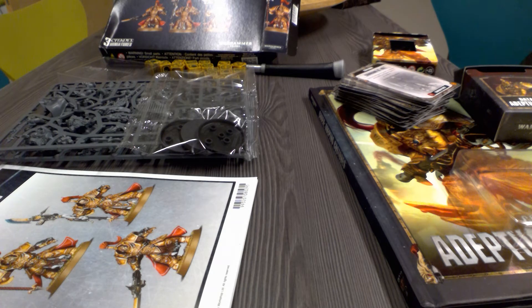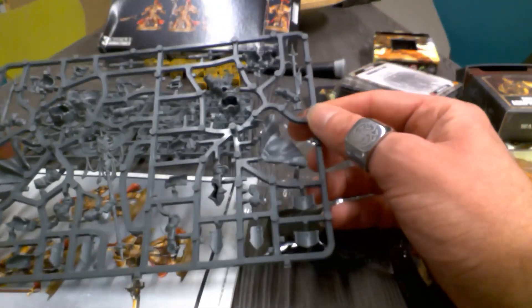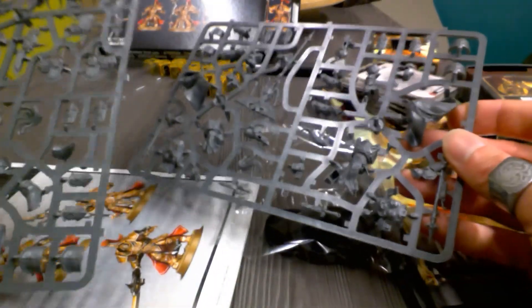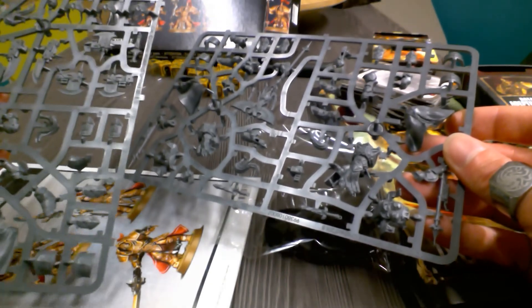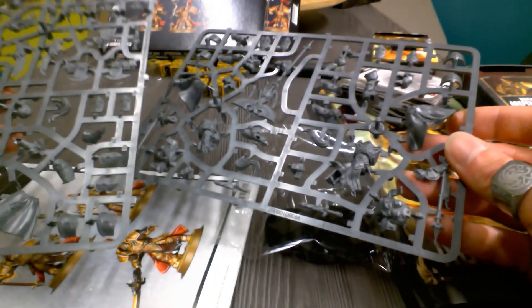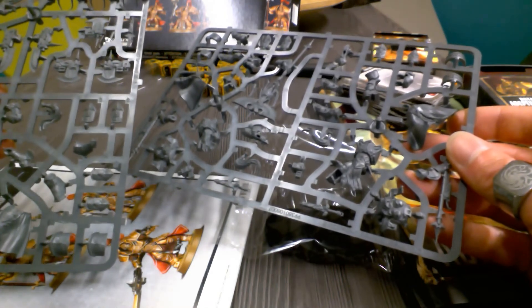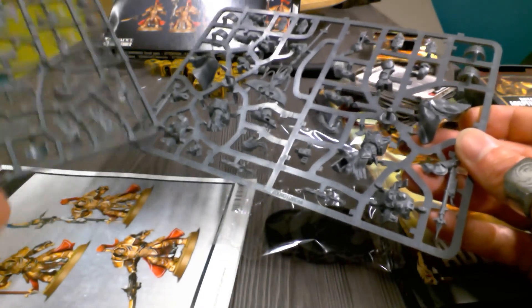But like I said, I do not find the extra bucks worth it, because I'd rather have the models. As you can see there is a banner in there, so that is good — no shields. You either build them with a spear or with an axe. That leaves out a few bits, because that means only three axes or three spears. I'm not sure I am really psyched about that — it makes it harder for me to magnetize.